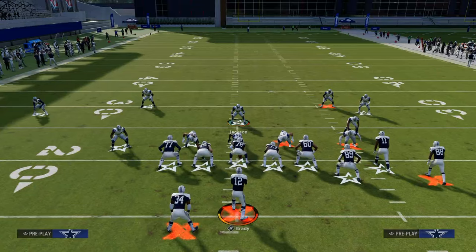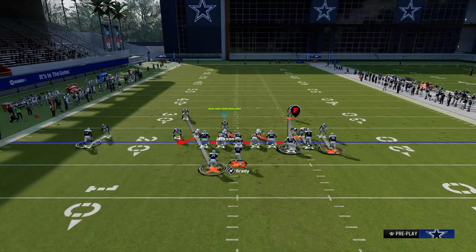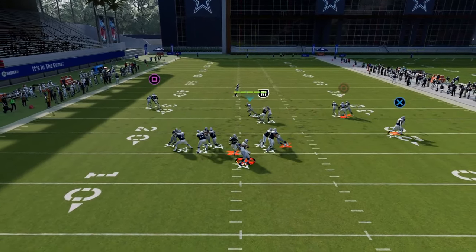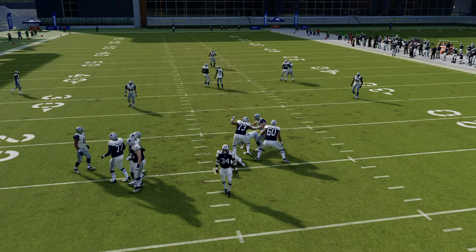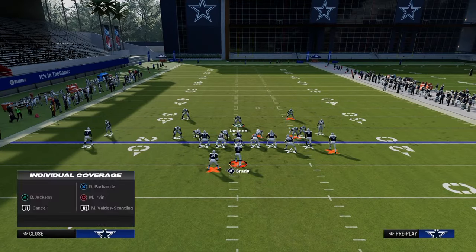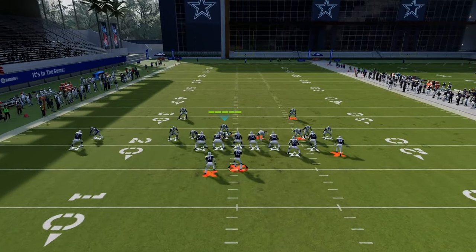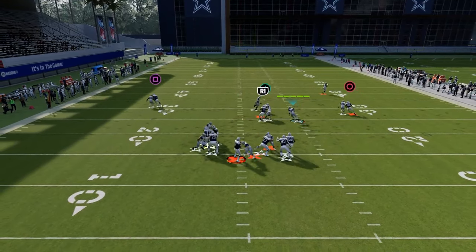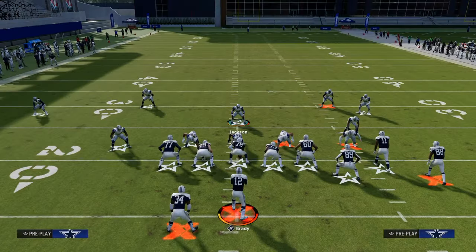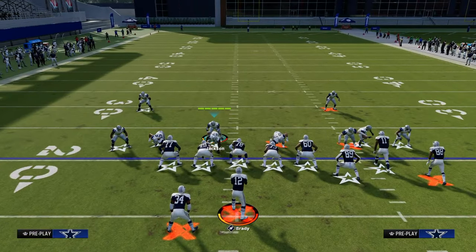The other thing that makes this blitz really good is that 3-3 Cub has always done a great job against a blocked running back. If they block a running back against this four-down lineman setup, the running back runs to the middle and you're still able to get this pressure. Even if they block a tight end, you're still getting pretty decent pressure. And we're only sending four people here — you're getting that pretty much every single time.